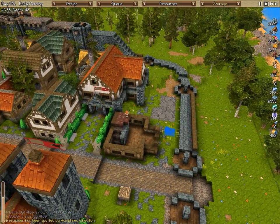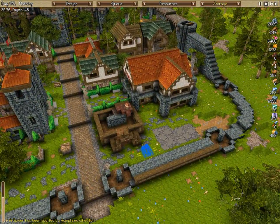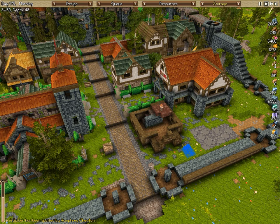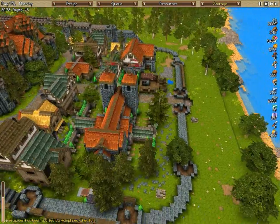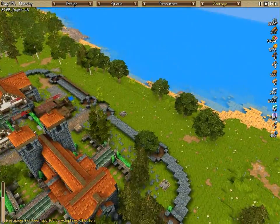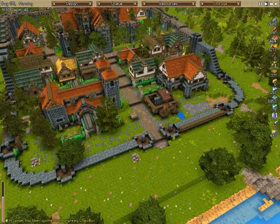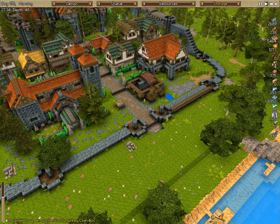Hello everyone and welcome back to another episode of Timber and Stone. This episode we're going to be finishing off the interior of the city. All the large structures will be done, and then we'll start building up the outer walls to seal that off completely. After that, the next project is going to be the docks and the harbor. So soon there'll be less housing going up and more warehouses, more cranes, and a little bit more aesthetic stuff.